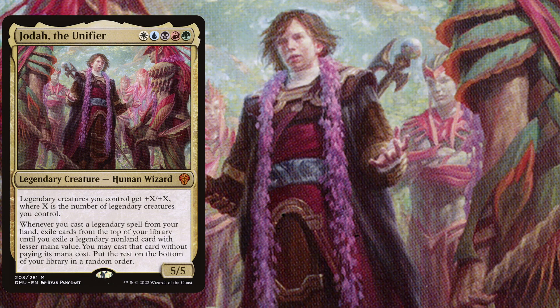Hello and welcome back to another Magic the Gathering EDH deck tech idea. Today we are taking a look at Jodah, the Unifier. It is a 5 mana 5-5, and legendary creatures you control get plus X, plus X, where X is the number of legendary creatures you control.